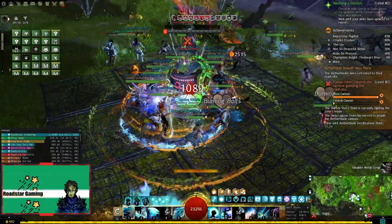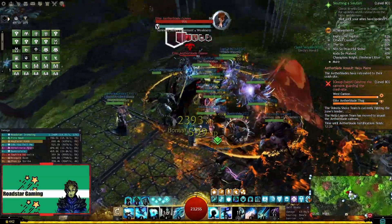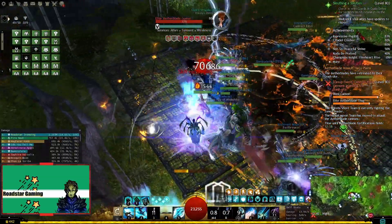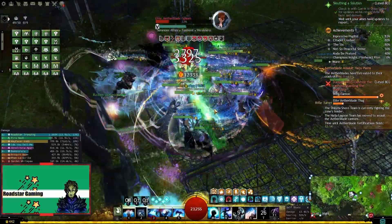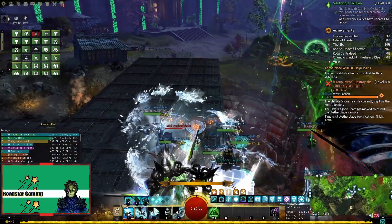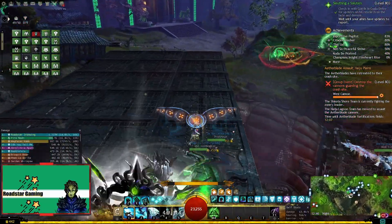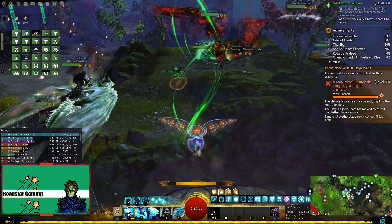Firebrand, a spec that doesn't need any introduction. It used to be so overpowered that it did not have any competition when it came to providing support in groups. Now it is a bit more balanced and other classes are not kicked out of groups because of it. Firebrand can do all 3 roles easily: a pure DPS build, a heal quickness support build, and the one we are going to talk about — the quickness DPS build.